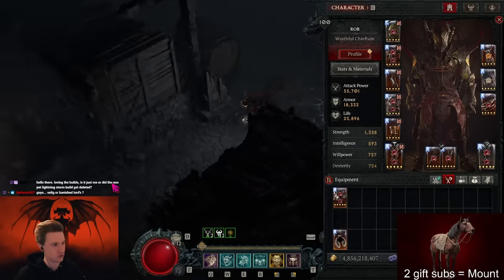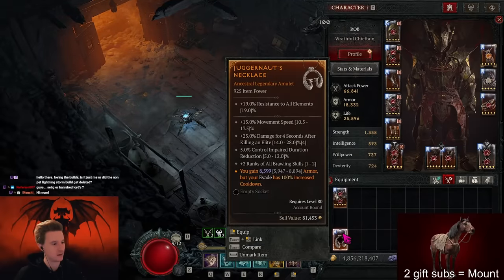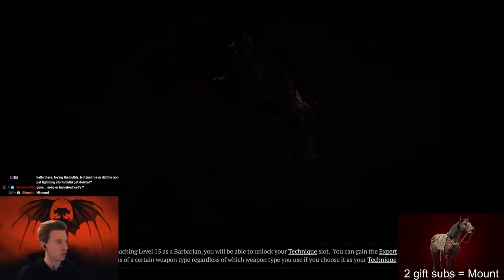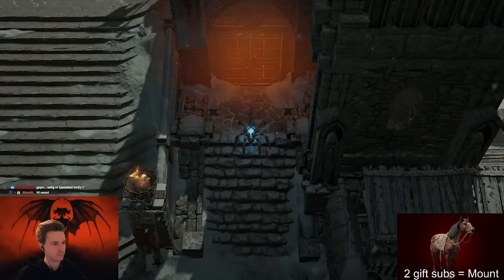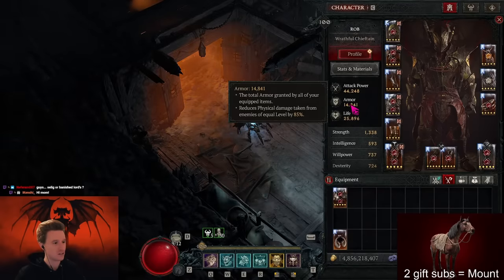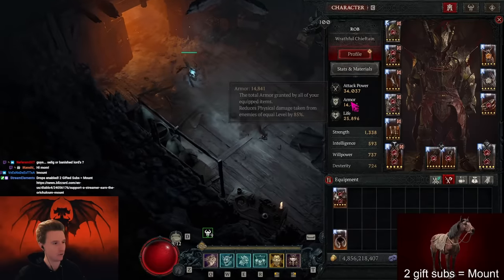I'm just going to show this to you real simple. I have Juggernaut on my chest and I have an amulet like this with a pretty good roll of Juggernaut, so I can just go out of the run. I'm firstly going to not do the snapshot, so I just go in normally into the run. This will basically allow you to have max armor without putting any points in armor. So this is my normal armor — I didn't do anything, I just have my armor here, this is my normal armor cap.